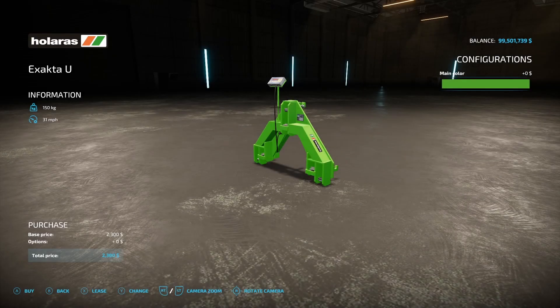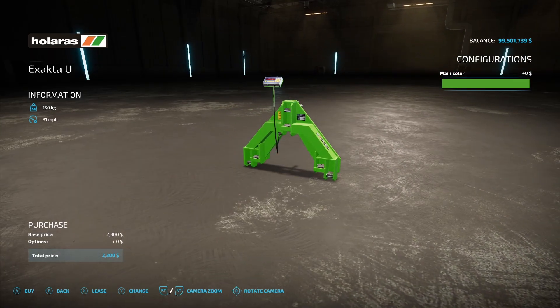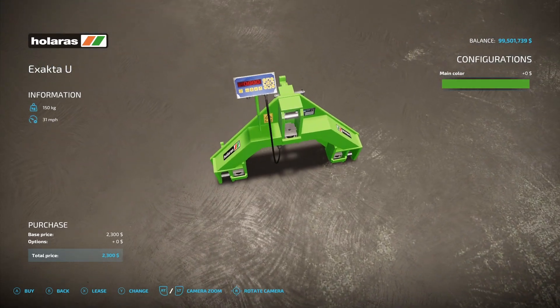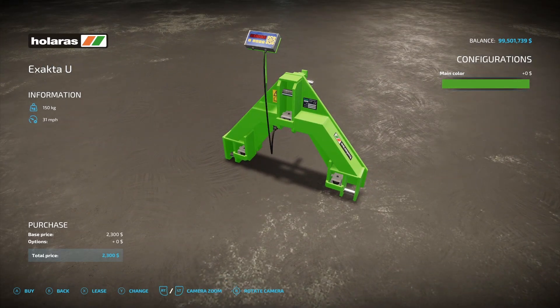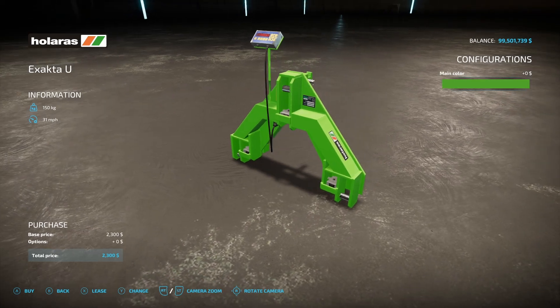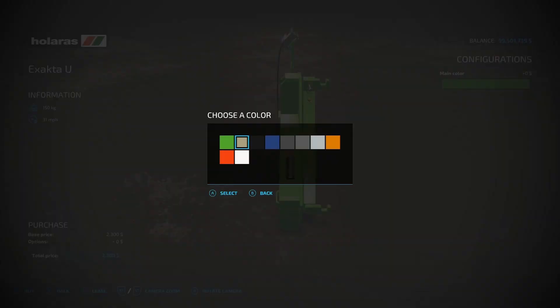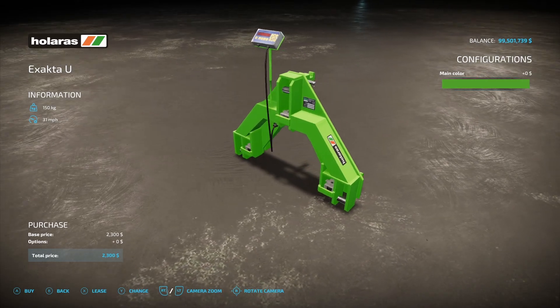Welcome to the PC only mods for today. First up is the Zatra U3 point scale from Hoffie, 1.13 megabytes. This is a three-point scale — there's actually a scale display on it, which is pretty cool. It costs $2,300, operating speed is 31 miles an hour. Main color options include most basic colors — green, blue, gray — but no purple, which is very disappointing.